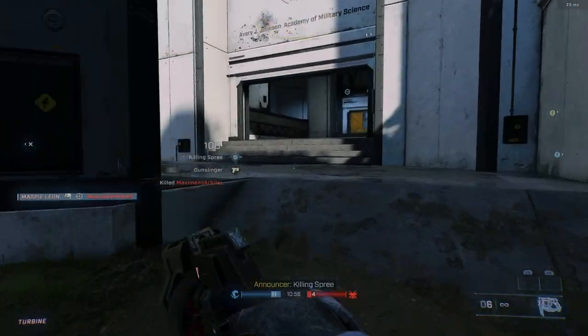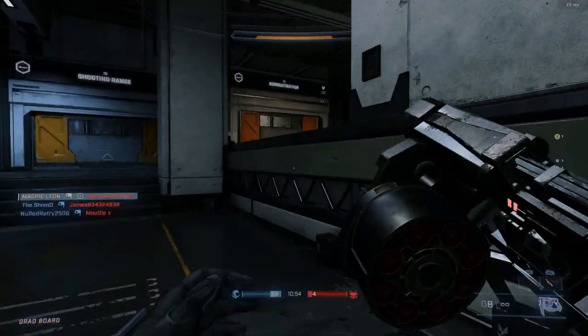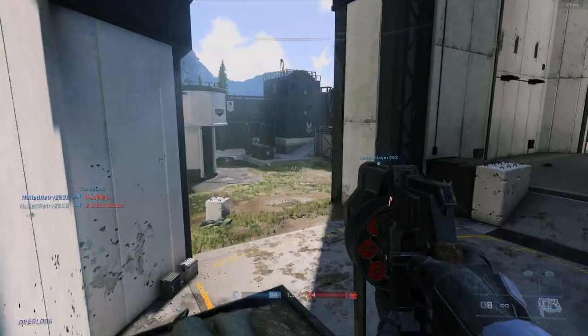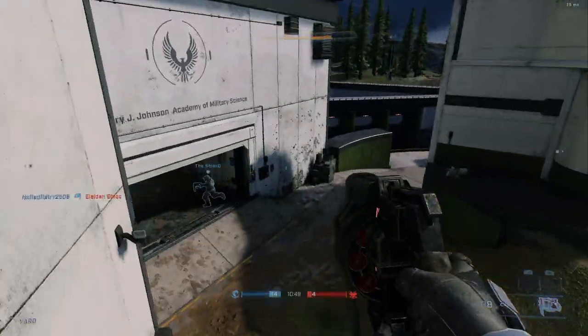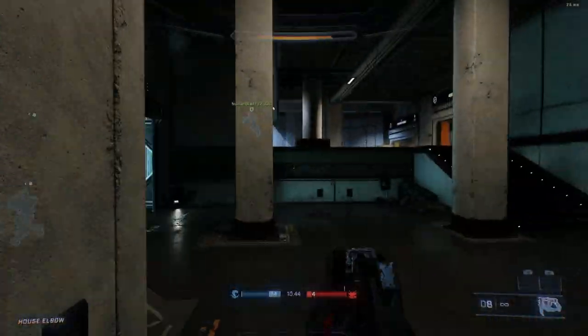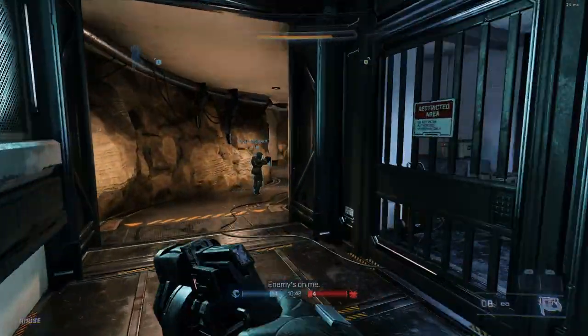First off let's talk about the items that are here. On the very first tier you get the Claw Patrol Stance, this is a nice enough stance where the Spartan is holding out a battle rifle. It's definitely quite a tactical looking stance and I do quite like it — it shows off my pretty drippy battle rifle so I'm okay with this.